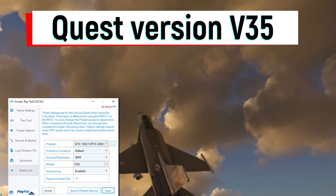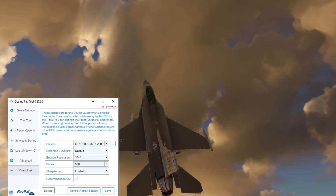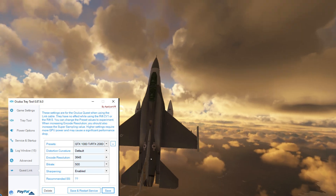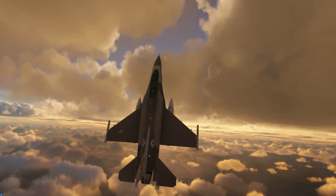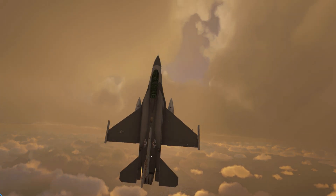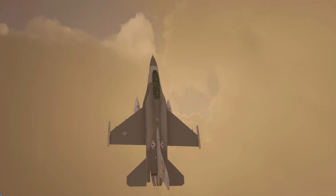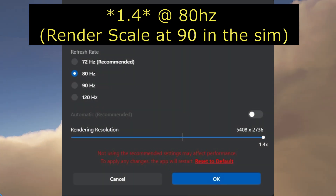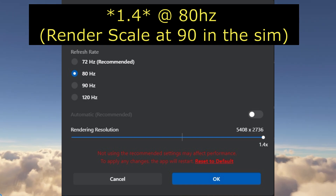The Quest 2 image is now exceptional — it's very good. It's not quite as good as the Reverb G2, but it's getting close. The Quest 2 is such a cheap headset and I absolutely love it. Here are my actual Quest 2 settings: I'm using 1.5 native resolution at 80Hz, because 80Hz is comfortable for my eyes and there's more headroom.